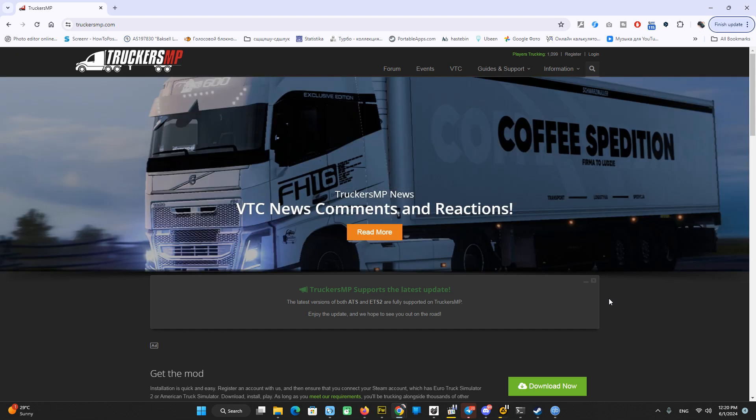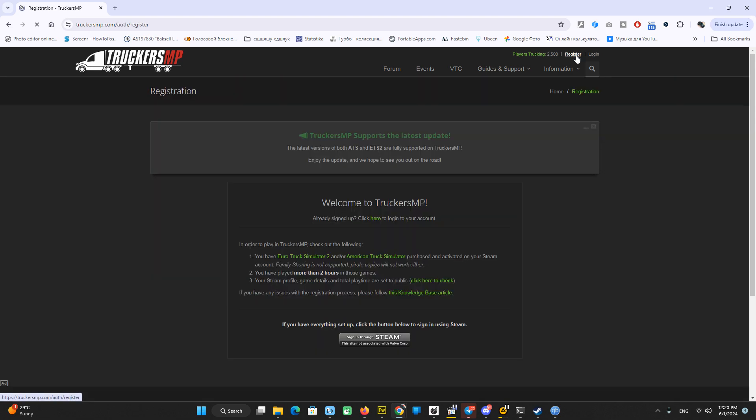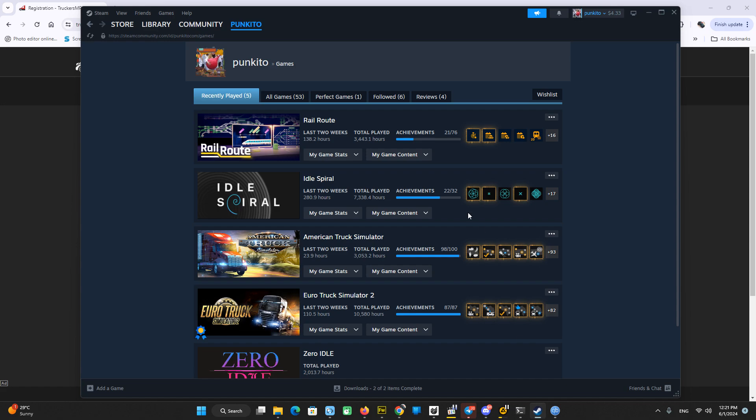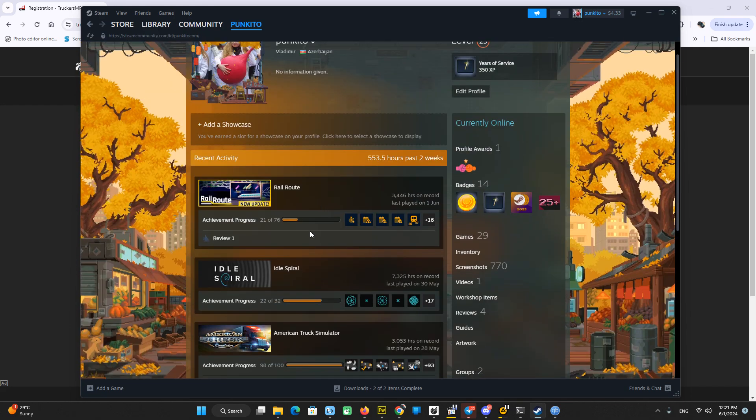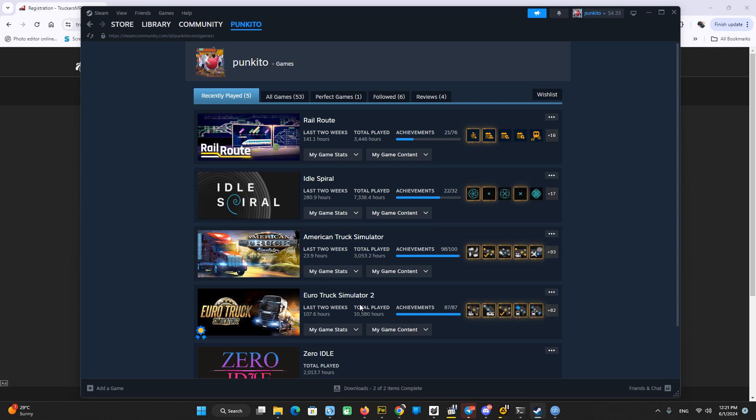Since we now have the updated version 1.50, I will show you the requirements. The main requirement is that you need to sign in to Steam and have two hours of playtime. To check your hours, go to Steam, then My Profile — you'll see the hours on record for American Truck Simulator and Euro Truck Simulator. If you just purchased the game and haven't played, you need to play first on single player before coming to TruckersMP.